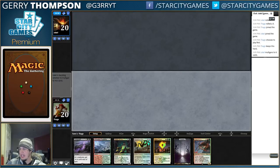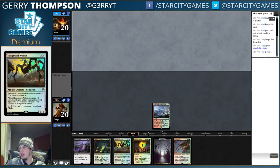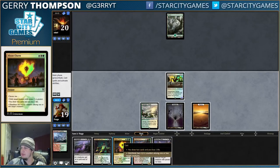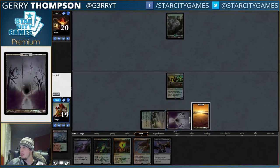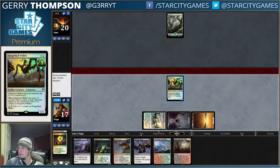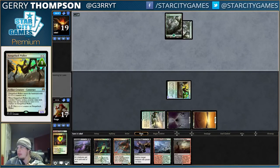We are land light! We are light on the lands. I'm gonna get green-white, and then play out the Hangarback. Now we have Abzan Charm. Should be able to draw some cards, maybe make some land drops, all that good stuff.